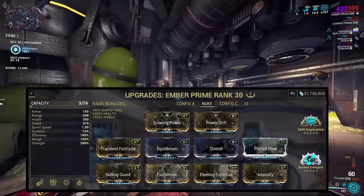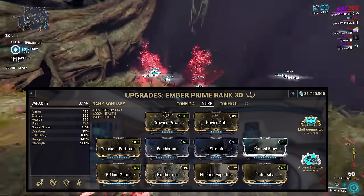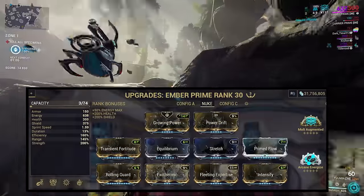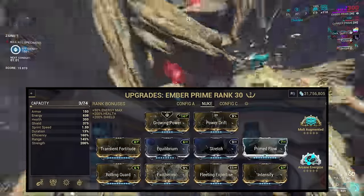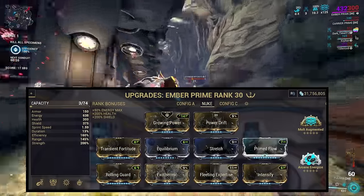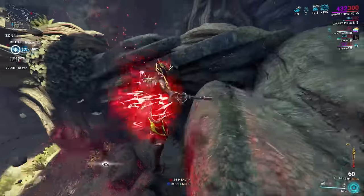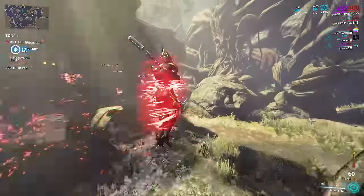By building for high strength, range and efficiency with a low duration, you can continuously apply a lot of casts to a large area. Ember's damage is also connected to her Immolation ability, dealing even more damage as the heat bar builds, while also gaining significant damage resistance. Just don't leave the bar full for too long if you like having energy. When you're against highly armored enemies, Ember can also use Fireblast to armor strip an area to allow Inferno to deal maximum damage.